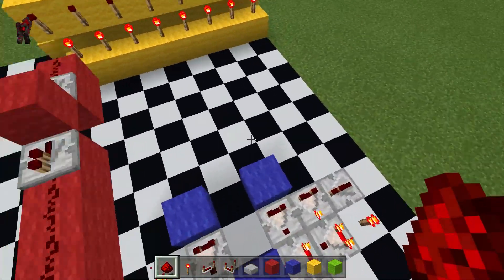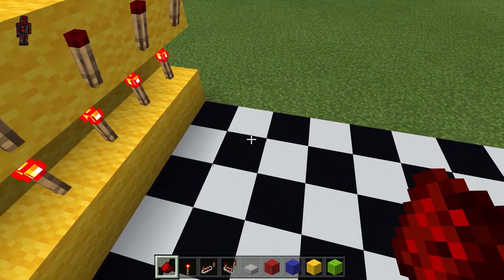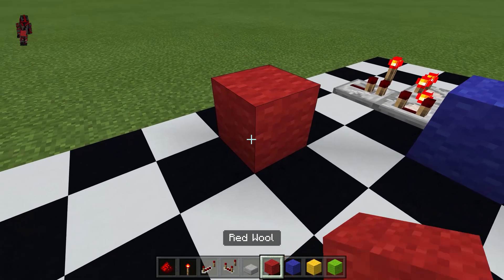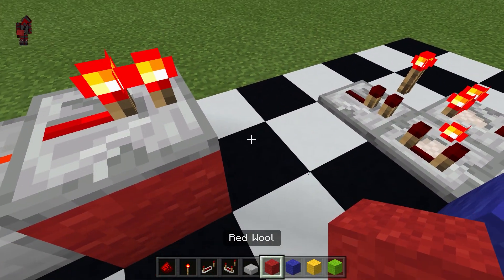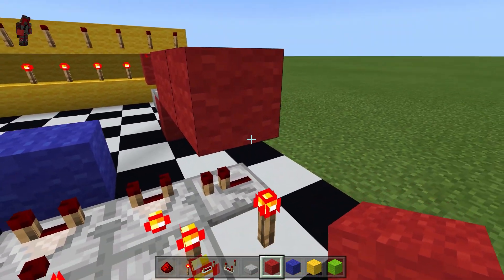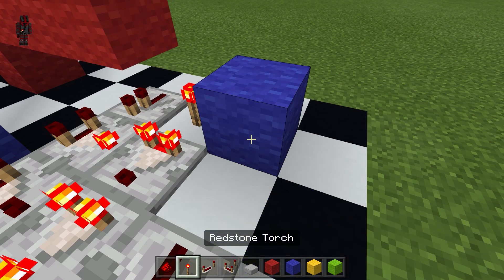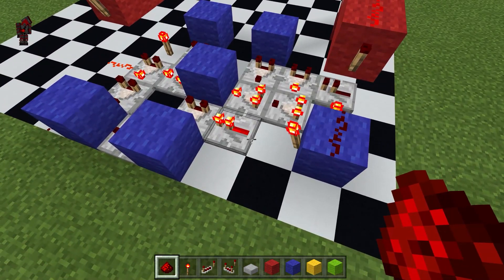Then it is time for us to move on to the knot gate right here. So the knot gate is going to be like this — then place a block here, followed by a slab, dust, repeater, and then directly over onto the knot gate.